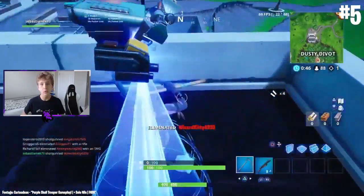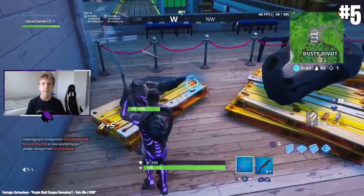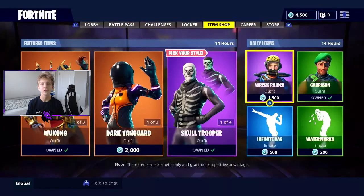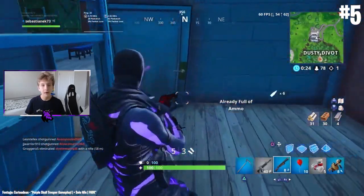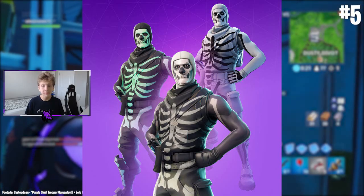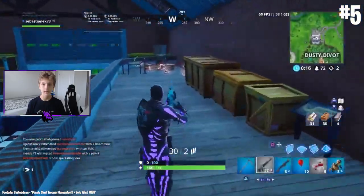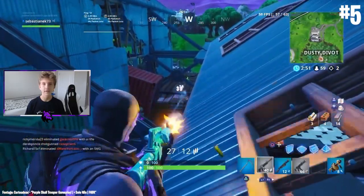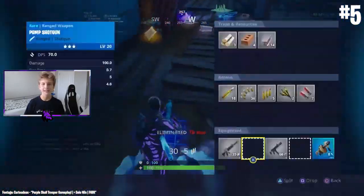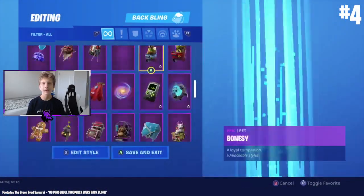At number 5 we have a skin with a lot of history: the Purple Skull Trooper. Back in Halloween 2017 the skin was released during Season One, but it then re-released during Halloween 2018, which was a major upset — especially for those who already owned it. The skin came back with a new variation and a female counterpart. I personally think the purple and black version is the best of all variations, but even without owning it I was upset because I liked the collecting aspect of Fortnite.